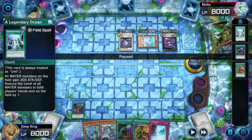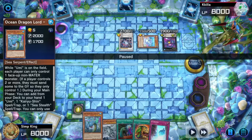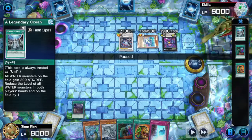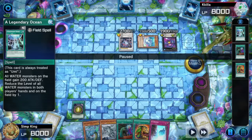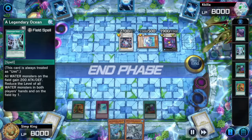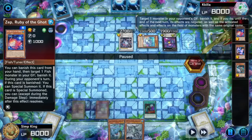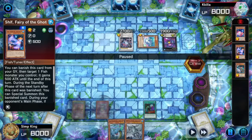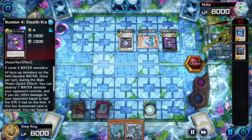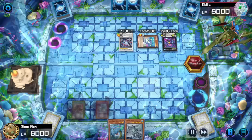Let's activate Foolish Burial Goods — we're gonna send Umi to the graveyard. Why are we sending Umi instead of an Ice Barrier to search for a monster? We don't have any way to summon Ocean Dragon Lord, and if we top deck a trap that lets us summon from the graveyard or activate Sea Stealth 2 to let us use that from the graveyard, we're gonna want Umi in the graveyard. Let's set Ice Barrier, set the Pot, set Call by. On standby phase we banish from the graveyard to shift — they won't be able to loop shifts. I also want to bluff a back row deck.